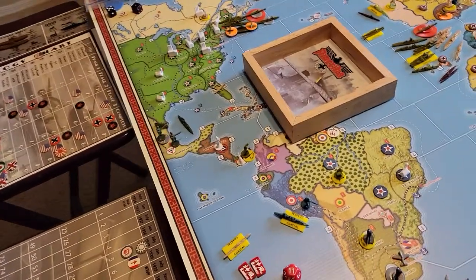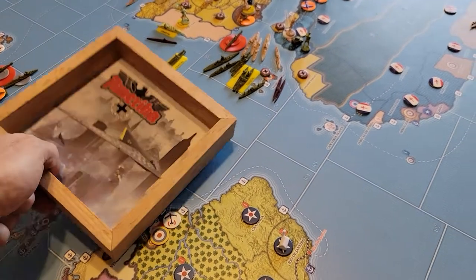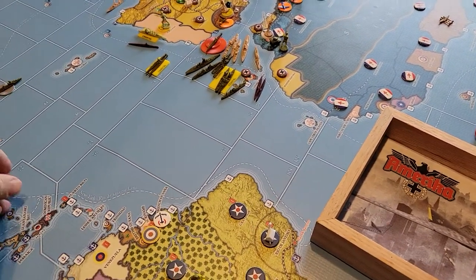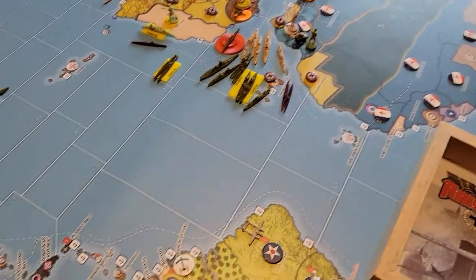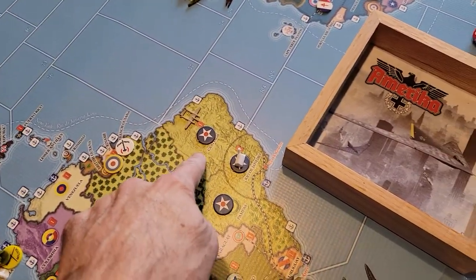Let's start with non-combat. Take the seaplane — one, two, three, four — go to Catalonia. Go from Florida to Catalonia, Brazil.